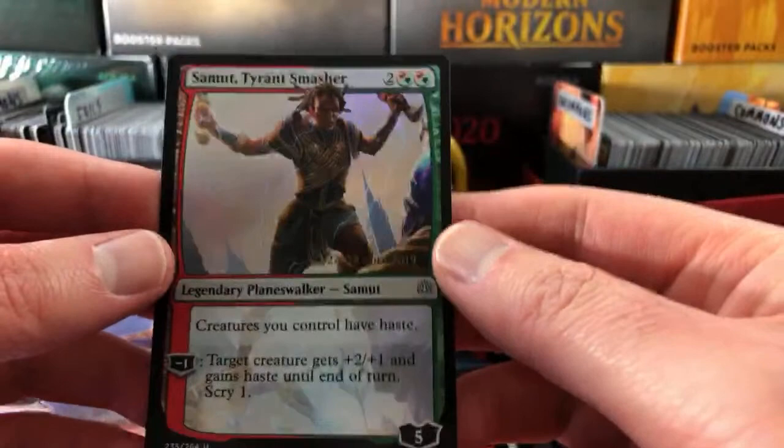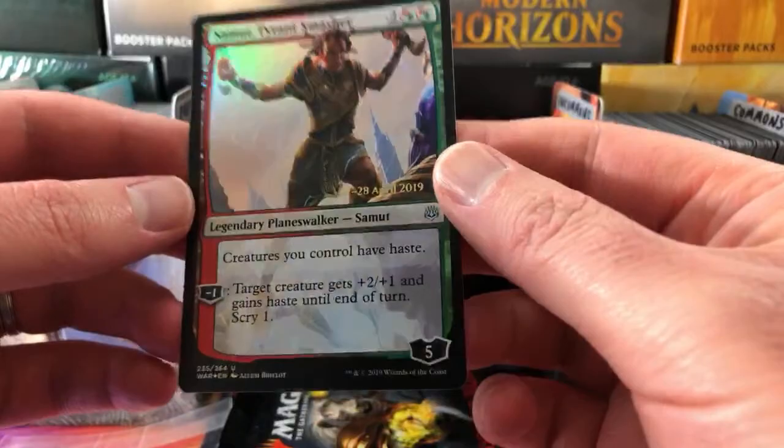Next up we have Chris Russell. We'll dig in again - another foil, a pre-release card: Summit Tyrant Smasher. That is pretty cool. Thank you for being a patron, Chris.